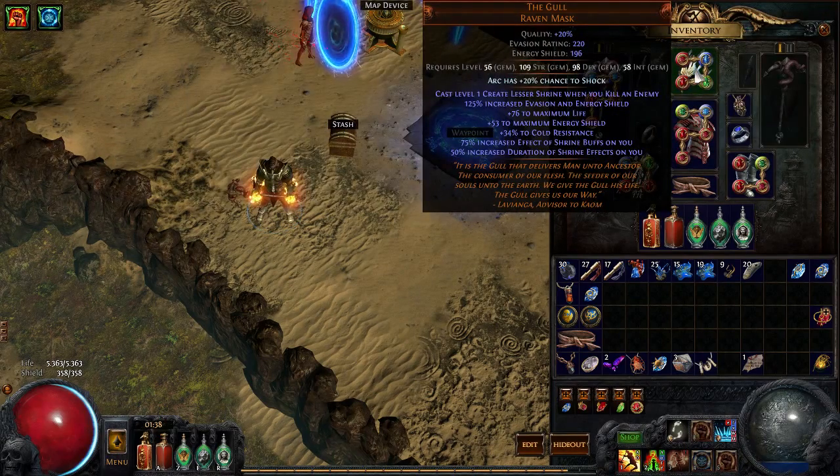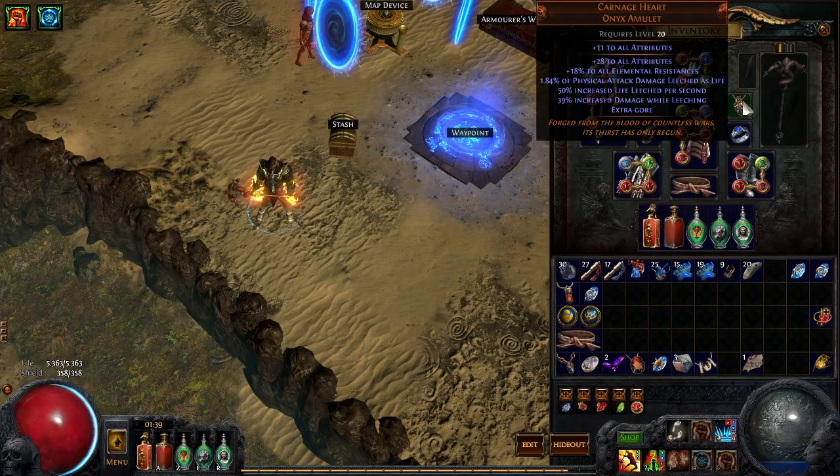For gear, I have The Gull helmet — check my previous video for details, it gives a level 1 shrine effect when you kill enemies and speeds up farming a lot. I'm still using Carnage, but I think it's time to replace it because it doesn't have HP, and I want a bit more HP. I'm currently at 5300 HP and want to get to 6k.